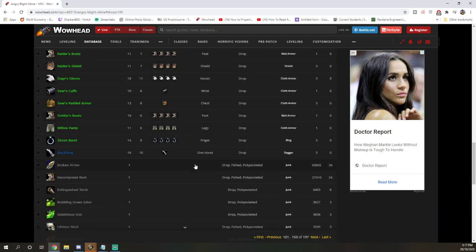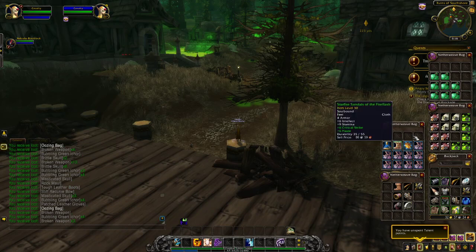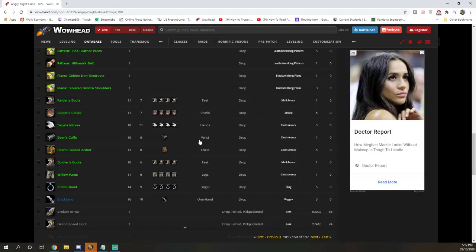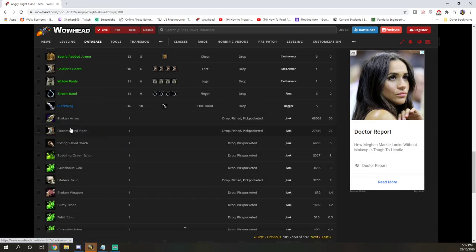Level 27 even has a difference. Right now my level 27 got these ones including the bag — and this is Chromie off. If I turned it on, I would only be getting broken arrows and decomposed boots. So as long as I keep Chromie off, I'll be getting those bags.